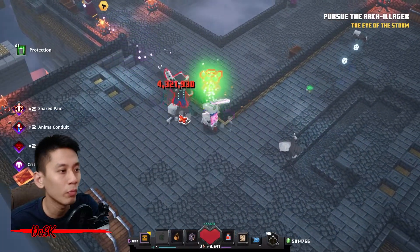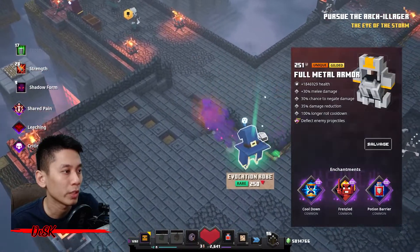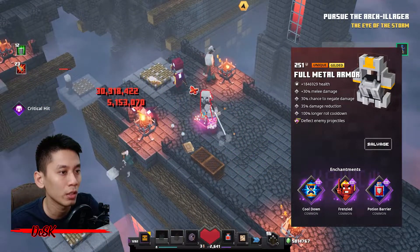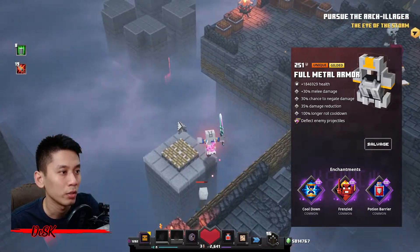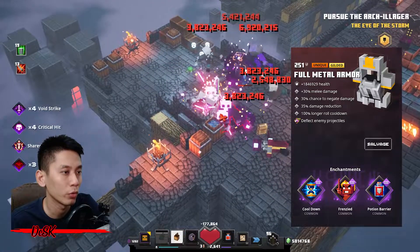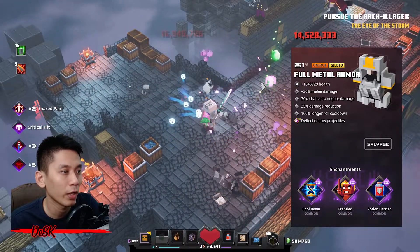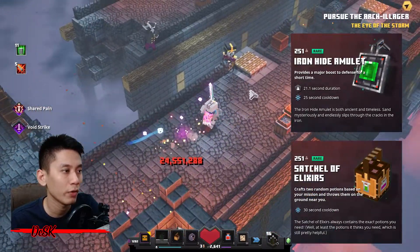For armor, use full metal armor. It has abilities of increased 30% melee damage, 30% chance to negate hits, 35% damage reduction, and 100% longer roll cooldown. This is one of the very best melee build armors — more damage and defense. Don't worry about the longer roll cooldown time, it is not going to affect much. For enchantments I will go with Deflect, Cooldown, Frenzy, and Potion Barrier.